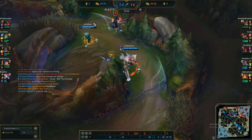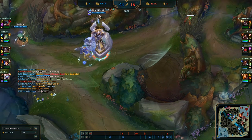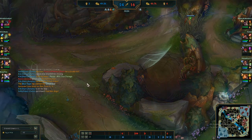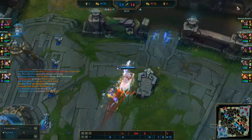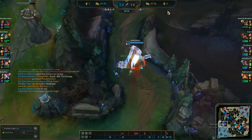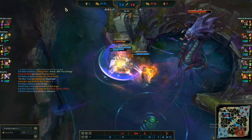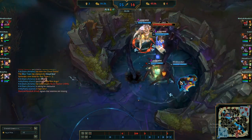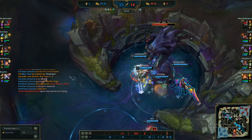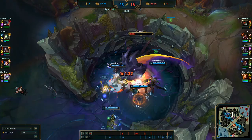When you're going for tower dives, be careful of your Yuumi player's health. When you're tower diving with Yuumi you want to be paying attention to Yuumi's health, because sometimes the tower will aggro onto the Yuumi player. You definitely want to watch out for your Yuumi's health when you're going for tower dives.